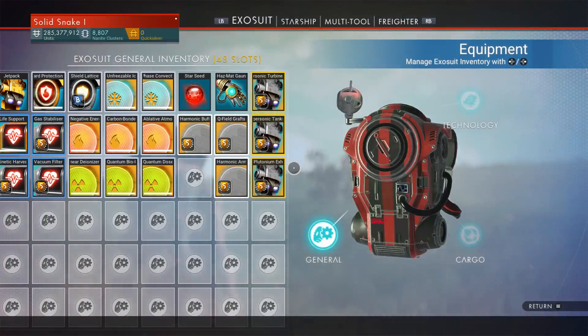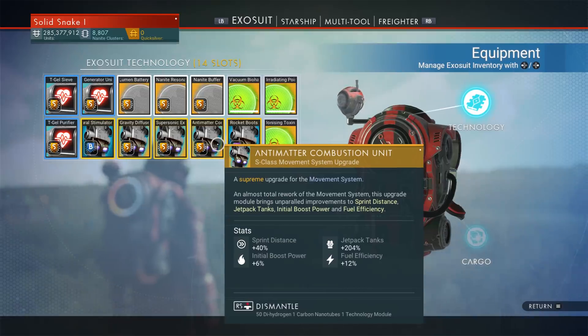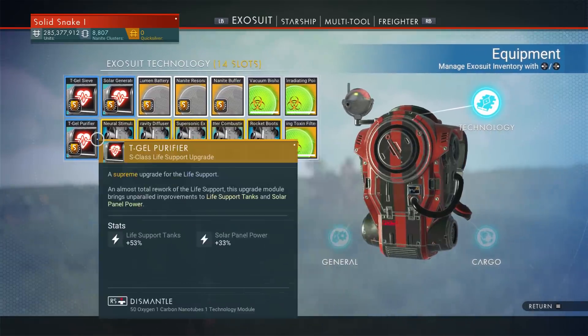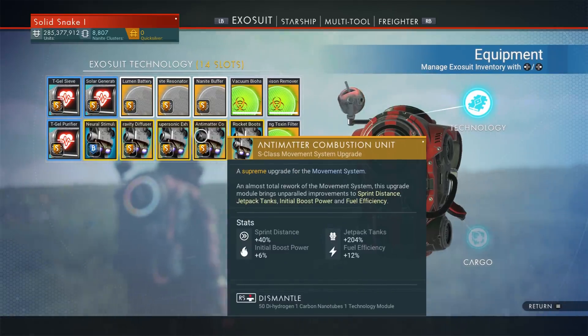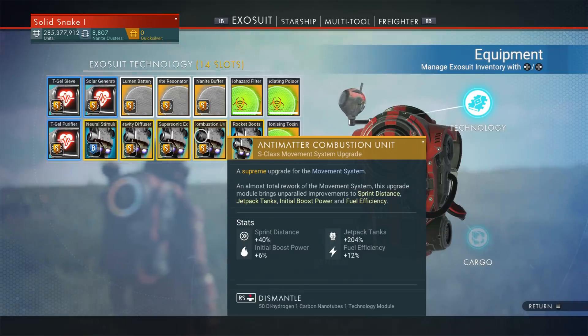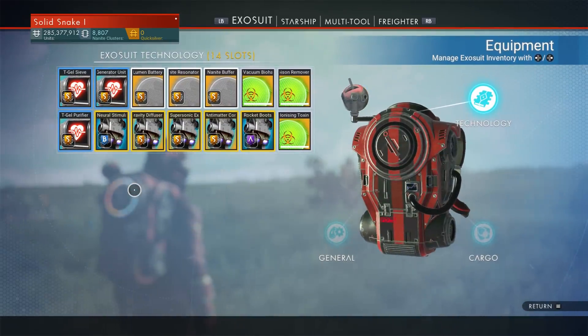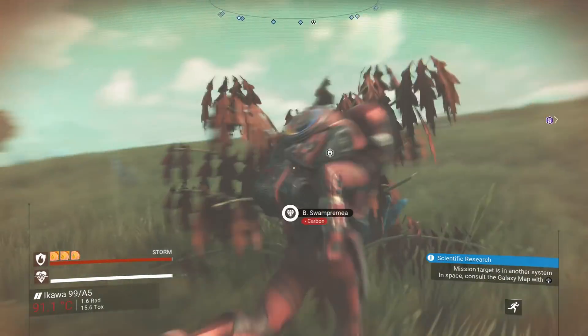Put it in your technology slots, and you see right here I have three S-class movement system upgrades, and then I have an A and a B. You can only put three per class — that is the secret. If you want to fill all your technology slots with rocket boots and movement stuff, you can. You just have to make sure it's not all S-class. You could do three S's, three A's, three B's, and three C's if you'd like. It seems like overkill after a certain point because my jet pack already lasts forever.